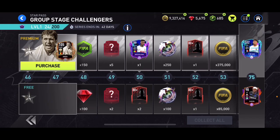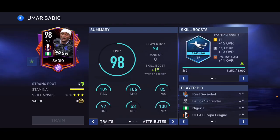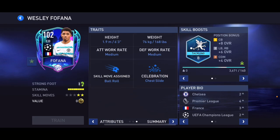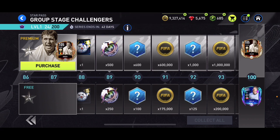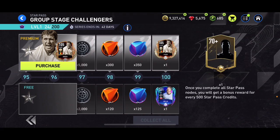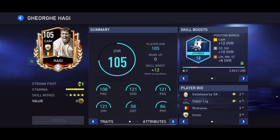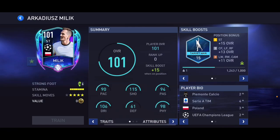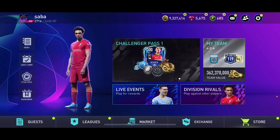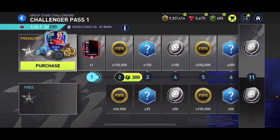There's 98 overall Staic for free from Real Sociedad, and 102 overall Funacarta which I think is going to be quite good. At the end we get 105 overall Haji if you buy the Star Pass, or 101 overall Milik for free which is not bad at all.